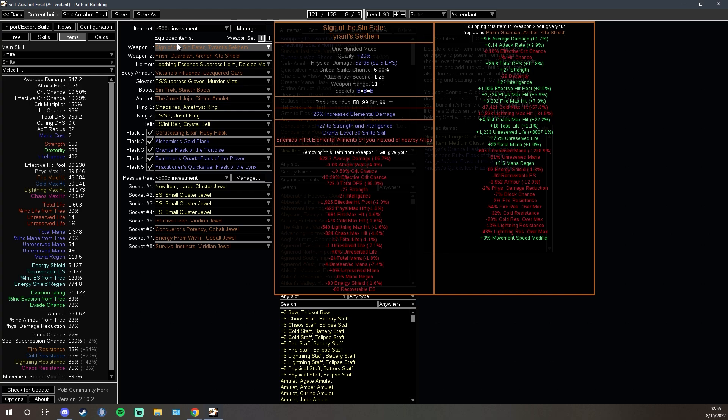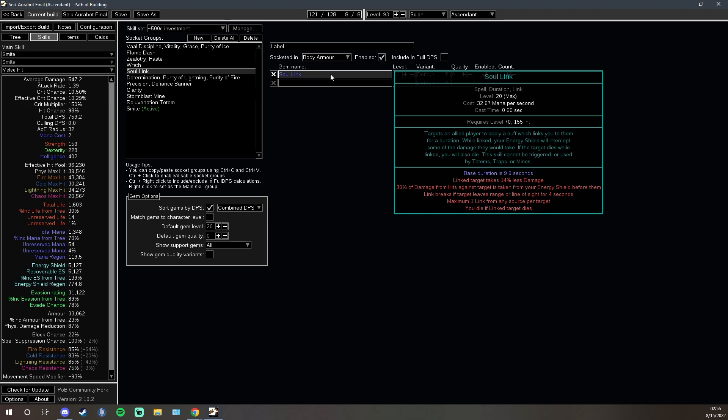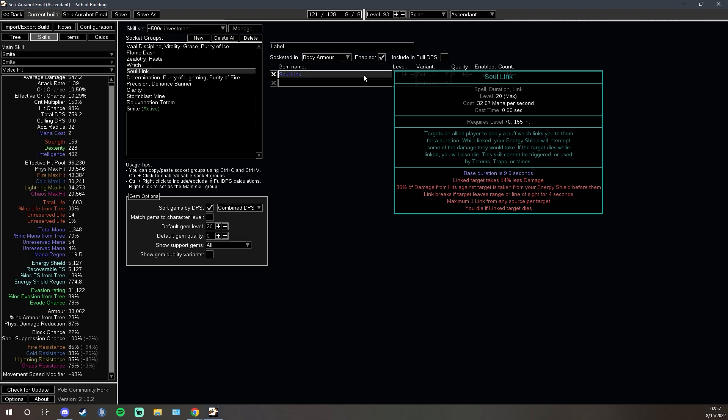The Aurobot also runs Soul Link, which gives the carry around 66% more effective hit points. The linked target takes 14% less damage, and that applies to the Righteous Fire degen — it's usually not the difference maker, but it's a really nice stat. And 30% of the damage they take from hits is taken from the Aurobot's Energy Shield instead of the carry. The Aurobot has a really easy time capping spell suppression, so it helps a lot during scary boss fights. The carry has a much more dangerous playstyle since the Aurobot can stay back, but with the defenses the build provides, they're both going to be insanely tanky.